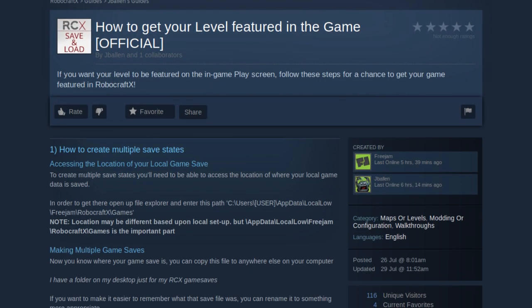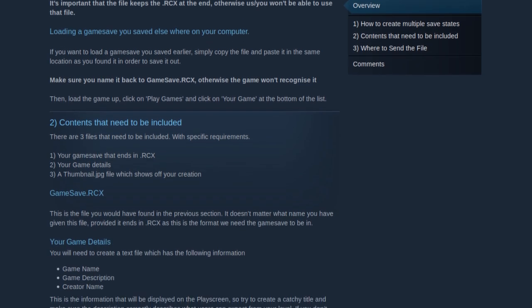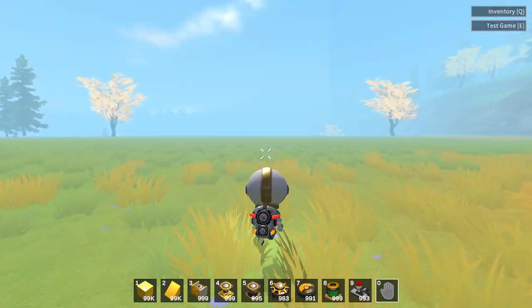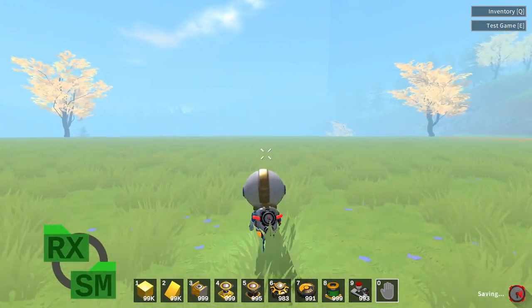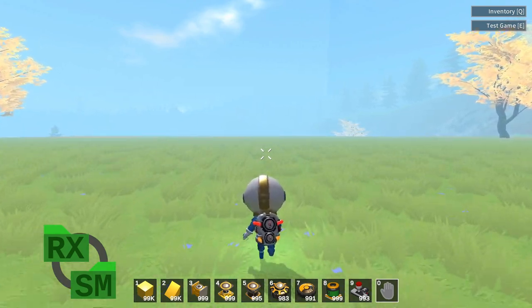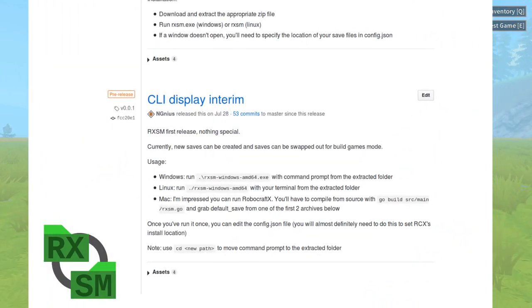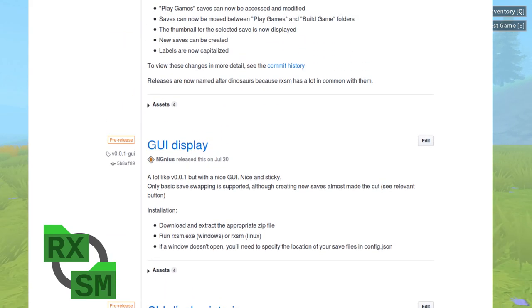The fourth update's most notable addition was game saves, which allowed players to save, copy, and share their games. Unfortunately, the update didn't include a way of creating multiple saves, so I created Robocraft X Save Manager — or Rexism for short — to manage saves. Rexism gets the claim to fame as the first external mod for GameCraft. The update history is available on the GitHub page linked below, but here's the short version: the initial release had a command line interface and only basic multisave management. A couple of days later, an update added a graphical user interface.